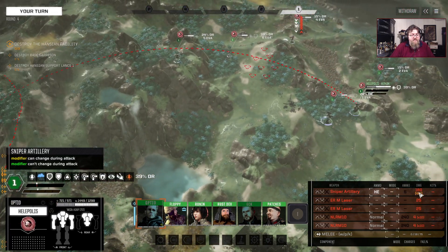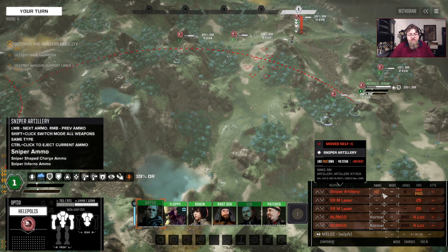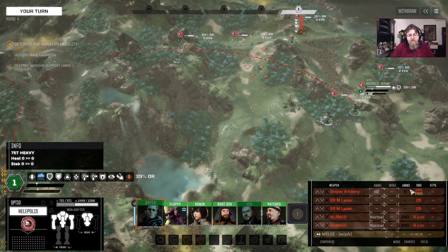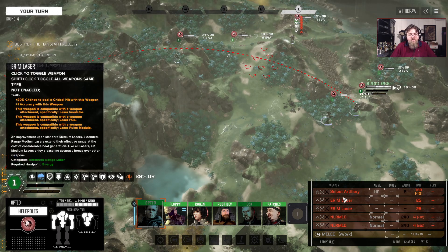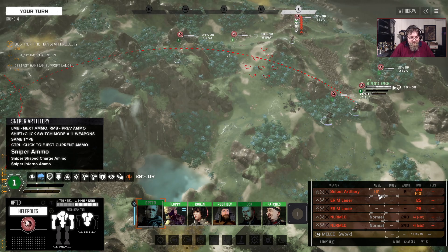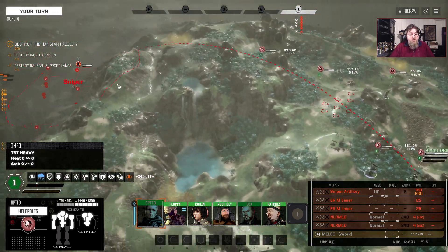Things closer to the center of the blast will take more damage; the further out you go, the less damage they take — that's standard artillery behavior. On this Halopolis, it says 180 damage, 40 stab, and 40 heat. That is the damage of the basic HE ammunition, but it's not the damage the gun actually does because the gun does no direct damage. The other ammunition types do change things. The mech bay ammunition descriptions will tell you everything they do, and the weapon has descriptive text explaining exactly what it does.